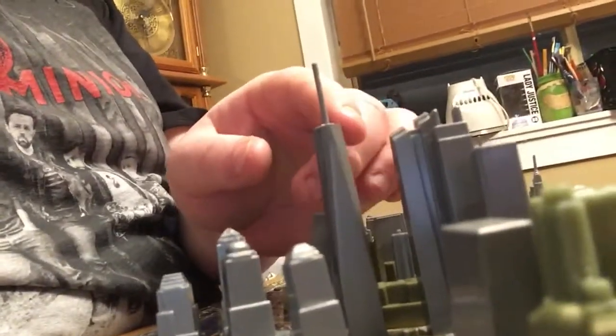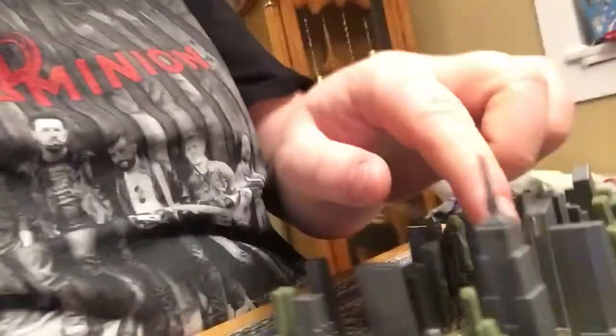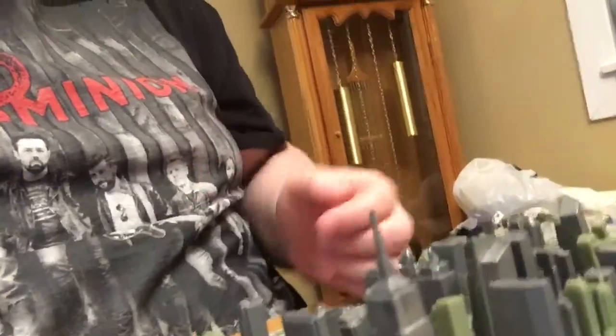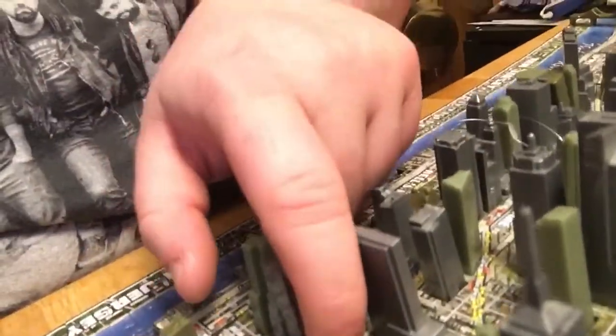This is the Statue of Liberty — there's Lady Liberty on Liberty Island. Here's One World Trade Center, and the other World Trade Centers that they were building. Here's the Empire State Building, the Rockefeller Center — and that one is Madison Square Garden. It's not a square, it's a circle, but you know, whatever.